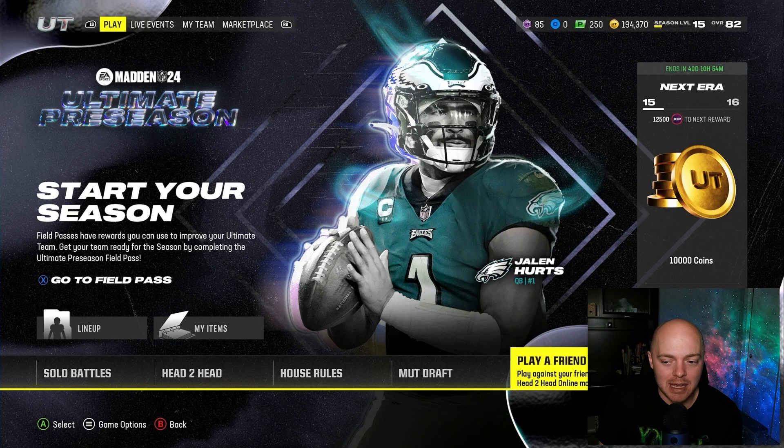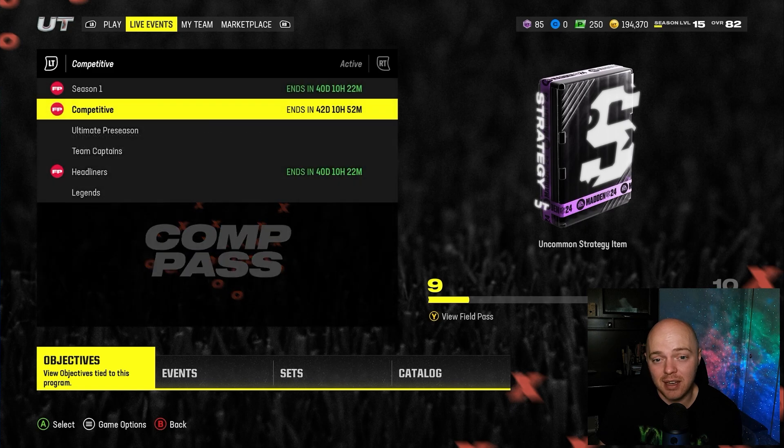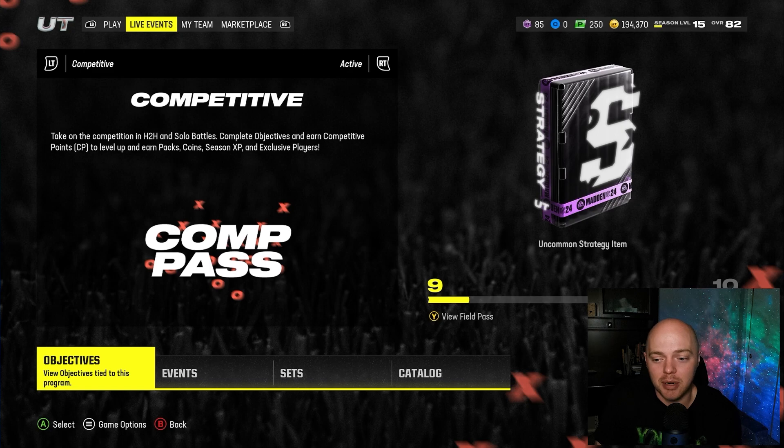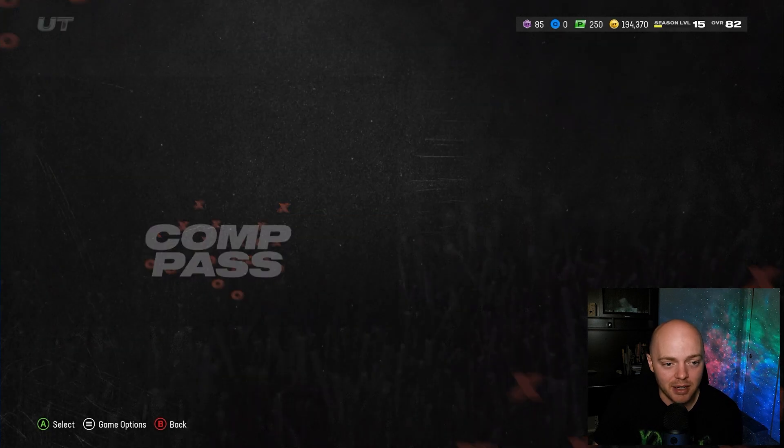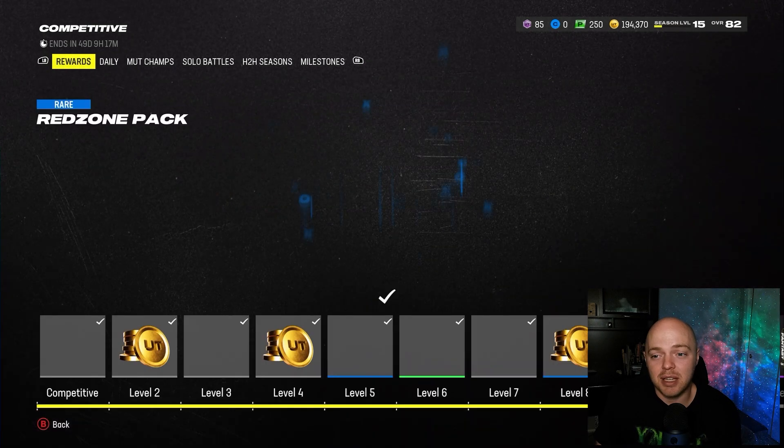So, comp pass — let's go ahead and take a look at it. First things first, if you're having a hard time finding the comp pass, all you have to do is go over to Objectives in Live Events, then hold down your left trigger and find the Competitive Field Pass tab right there. Let's jump into this.